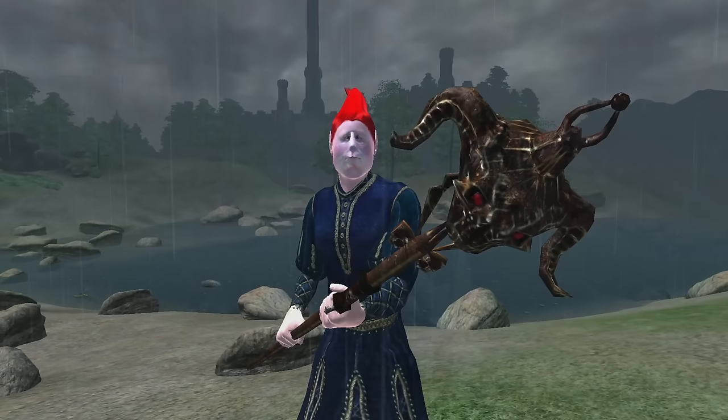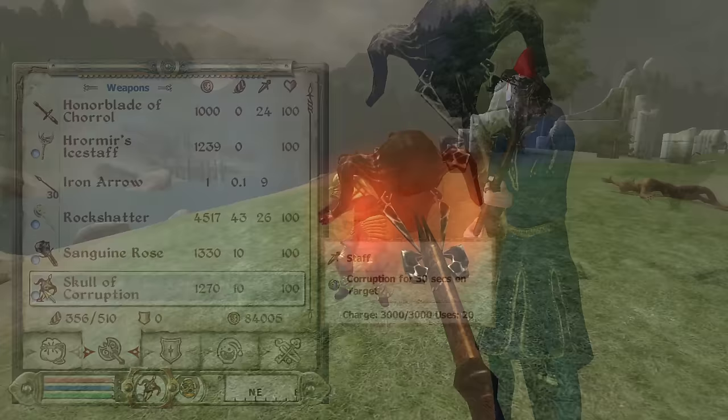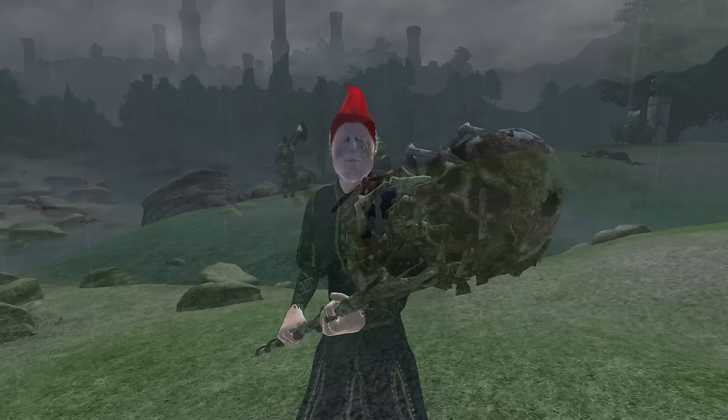Skull of Corruption: The Skull of Corruption can be acquired by completing Vaermina's Shrine Quest and is given to the player as a reward. It is a staff, has 20 charged uses, a durability of 100, a value of 1,270 gold, and has the enchantment titled Corruption. Corruption creates a clone of the target that is hostile towards the target.